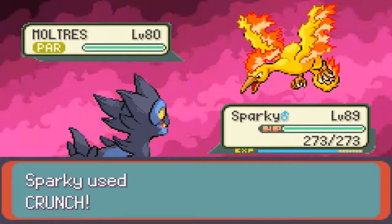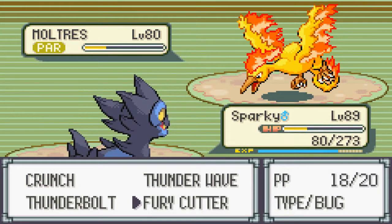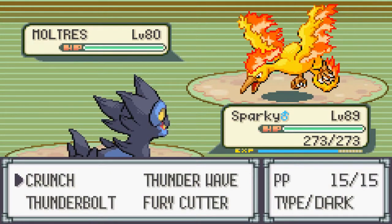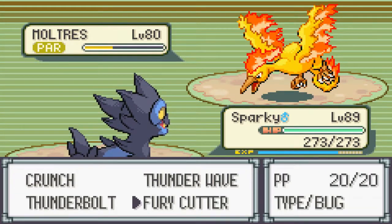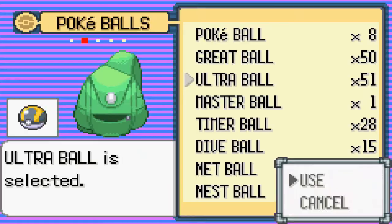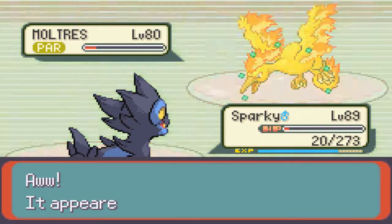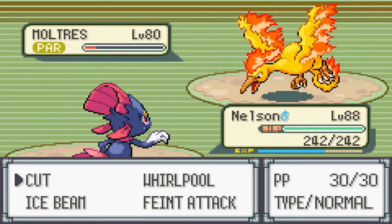Paralyzing first. What about Fury Cutter? Will it kill him? No, it will not. One more Fury Cutter — gosh darn it, I knew that was gonna happen. Alright, paralyze him. Now let's try and catch him and not screw things up. That was a pretty big hit right there. And we're dead — let's switch to Nelson. I probably should have done that actually.